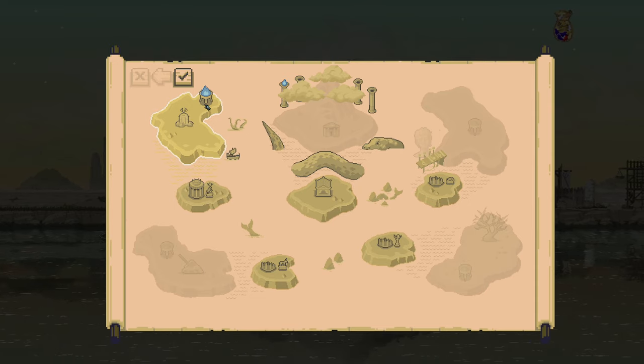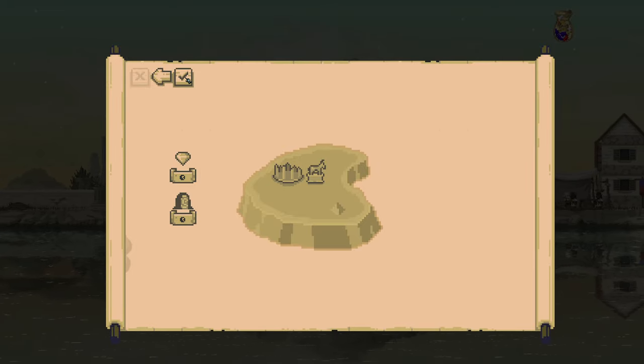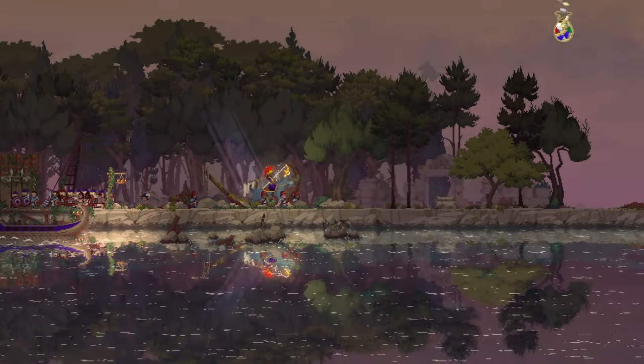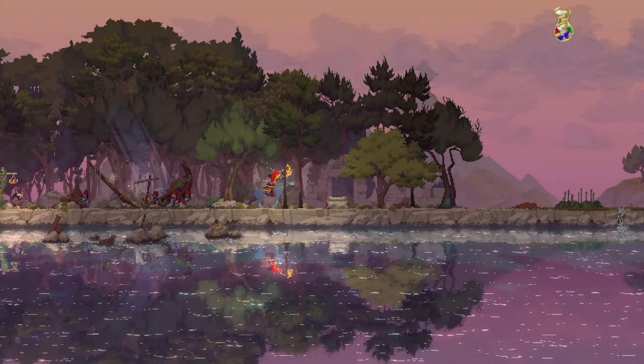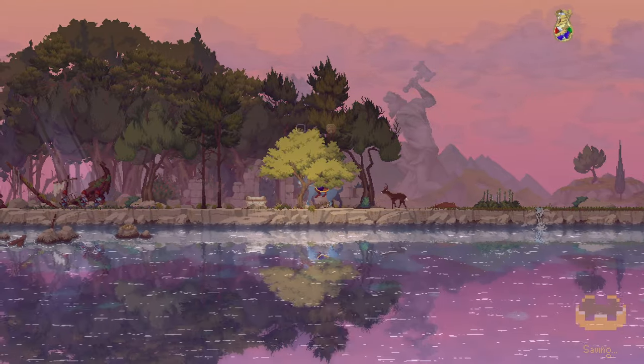We did these two islands already and we have one of these flames done because we completed the quest on that island with the bow. Let's do island number two, let's head in that direction. Should be pretty prepared to do it, which is nice. There are some gems here which is nice. Let's go ahead and chop some of these trees down since they're right here, hopefully that'll give us more space because I do need to get these gems for sure.